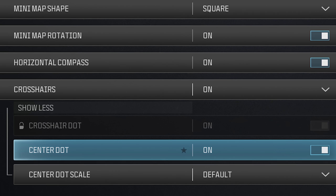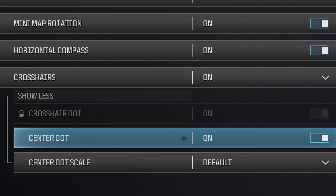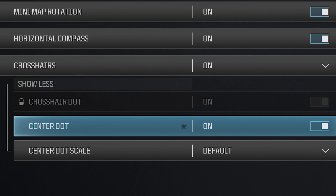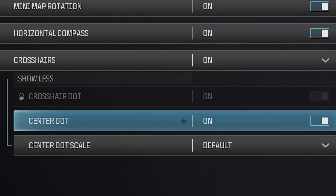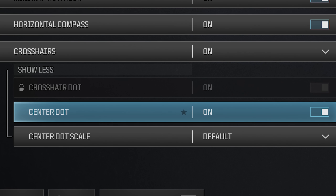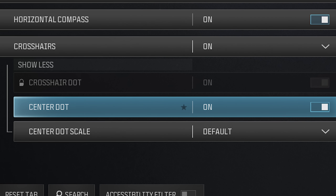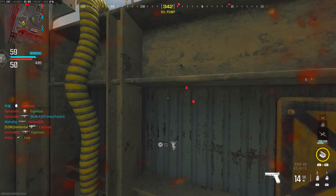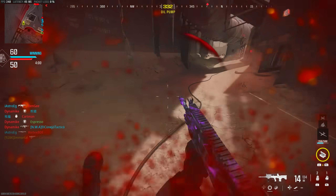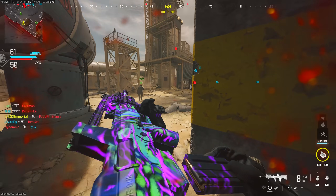Another thing I've been running the past couple of years is the center dot. This is a super convenient setting where it basically helps with your overall centering in gunfights. There are certain situations where you don't have your crosshair visible — if you're doing certain sprint mechanics, YYing, using nades, whatever the case may be. But having that center dot turned on means you're always going to know exactly where that center crosshair is going to return once you're up and ready. This will help you stay on target more going into gunfights; it never disappears. My engagements have been much more fluid and seamless because of this, and my accuracy has gone up immensely — it really helps with centering, which is so clutch in a game where hitting that first bullet definitely counts.